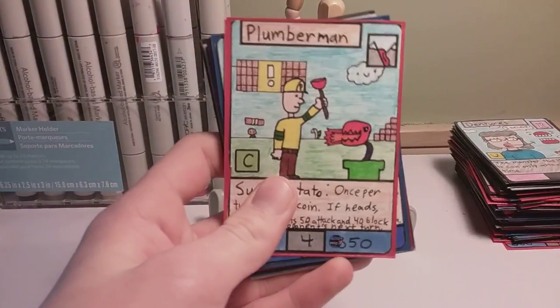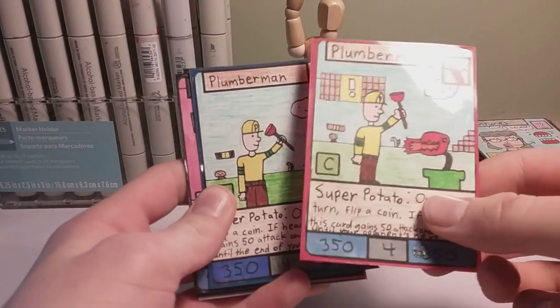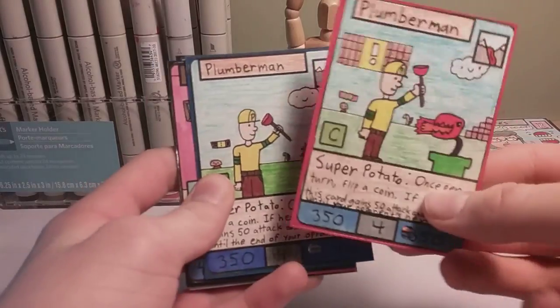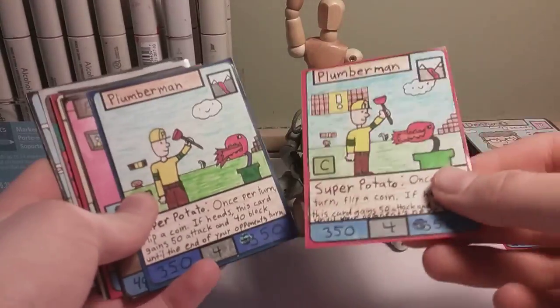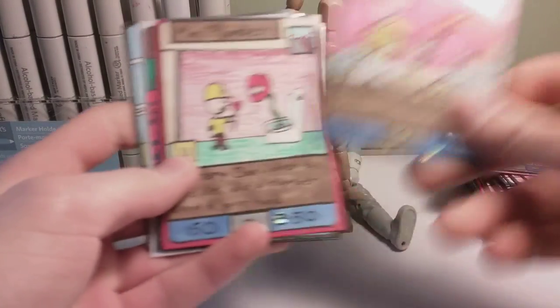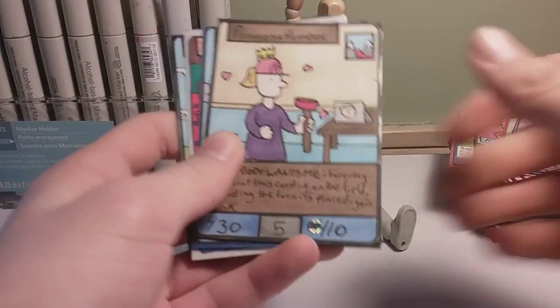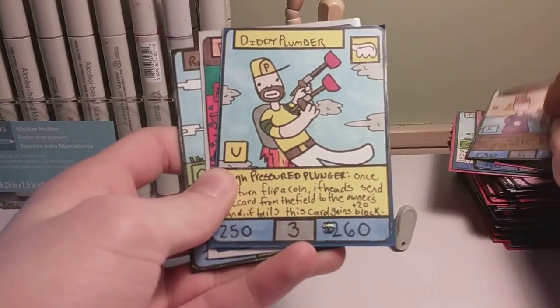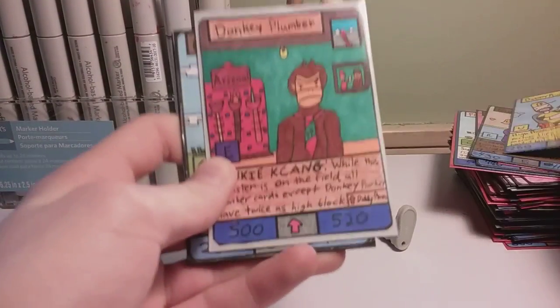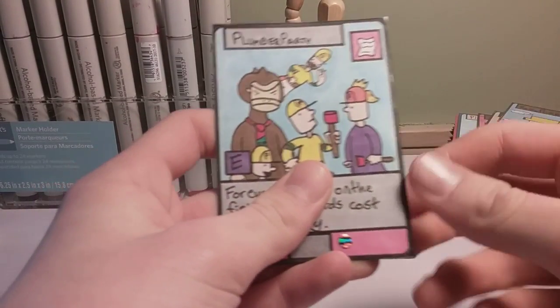Here we have the first archetype, the plumber archetype — not the first to be made, but the first one we're going to cover. You've got Plumberman V1 and Plumberman V2 — V1's better, V2's better. Then you've got Fur Plumber, which upgrades from Plumberman, Mini Plumber, Princess Plumber, Diddy Plumber, Donkey Plumber, Retro Plumber, and Plumber Party. If you couldn't tell, some of those I made, some of those Soph made.